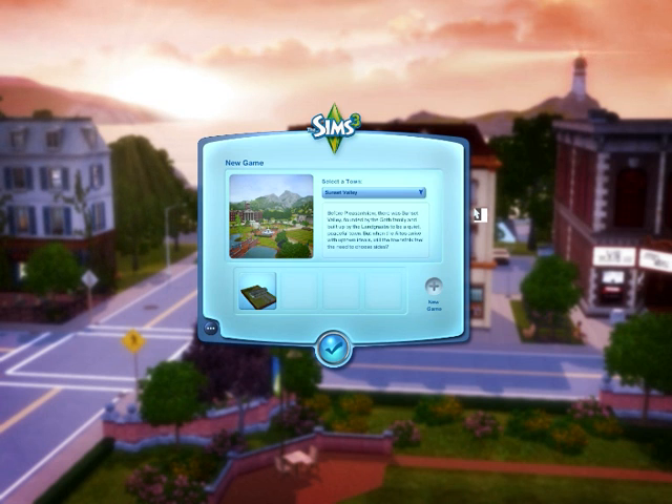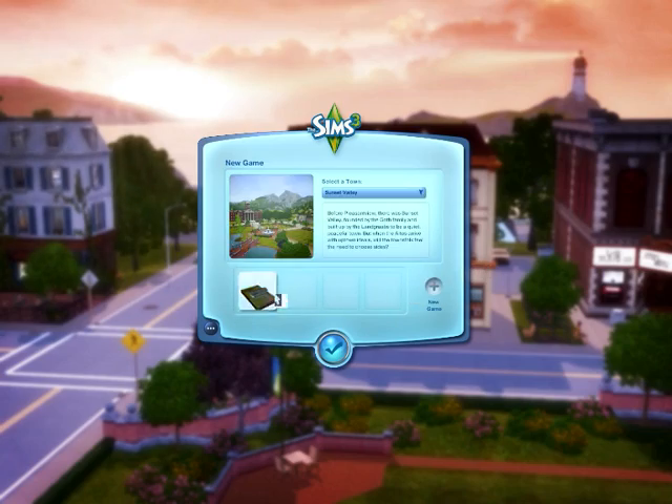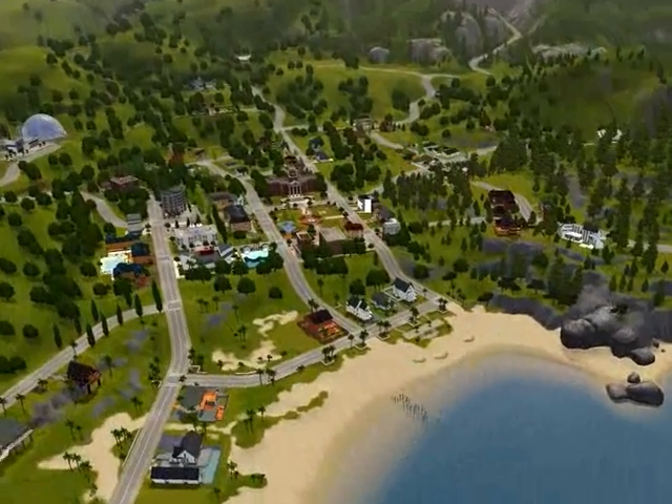Welcome to Sims 3. Basically, you get it started off — you only get one town to start with, so we're just going to select it and go New Game. Pretty much you can access anywhere within this neighborhood at any time.